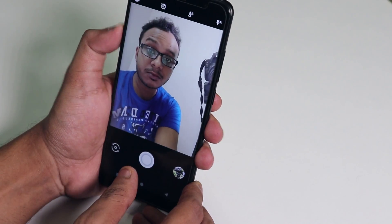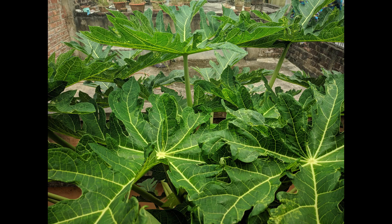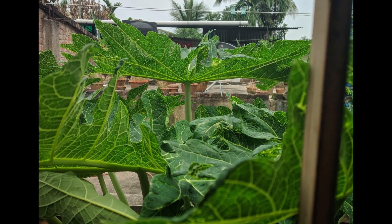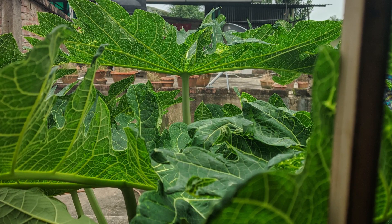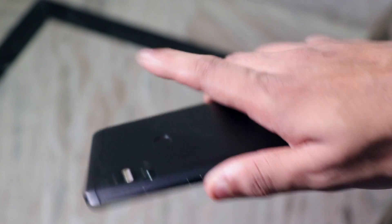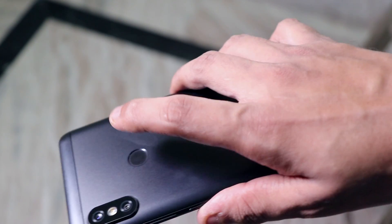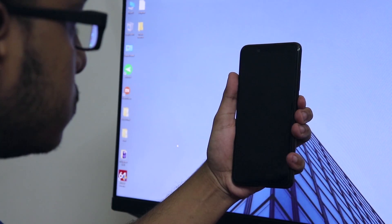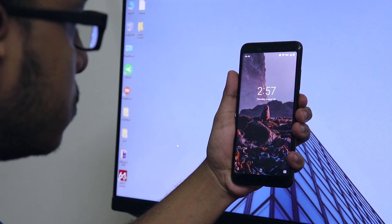Let me take a portrait selfie — here are the samples: a low-light portrait selfie, a daylight portrait selfie, and some regular camera pictures without portrait mode. Here is the fingerprint scanner speed of this ROM — pretty fast. Face unlock also works super fine here, so you don't have to worry about auto face unlocking.